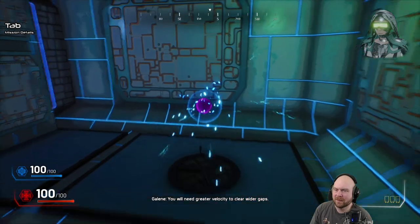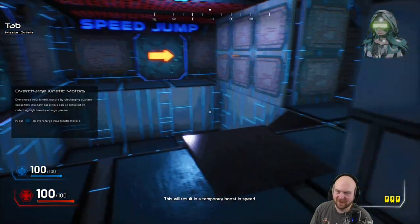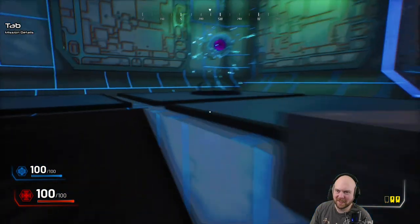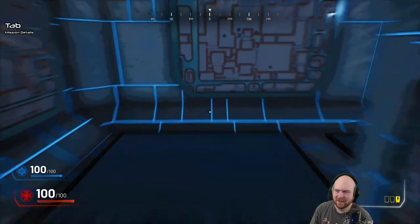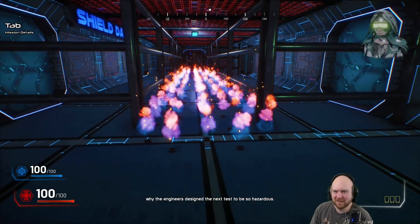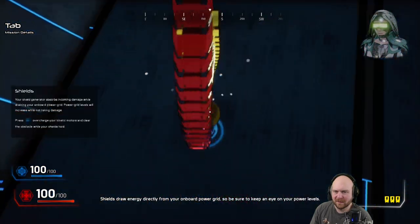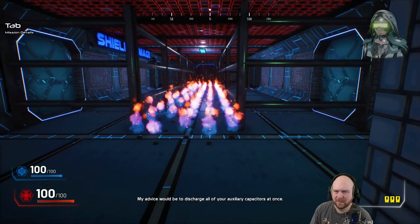You will need greater velocity to clear wider gaps. Discharge an auxiliary capacitor to overcharge your kinetic motors — this will result in a temporary boost in speed. If needed, please recharge your auxiliary capacitors from the core orb dispenser in the corner of the room. Well, that was not it. But what if I press shift now? Actually, that did work. I don't feel like I was running beyond my logical processing capabilities to understand why the engineers designed the next test to be so hazardous. Luckily, your shield should be able to absorb the damage. Shields draw energy directly from your onboard power grid, so be sure to keep an eye on your power levels.